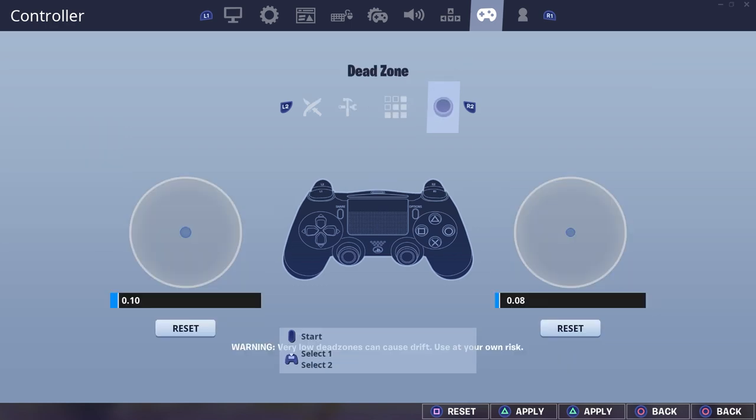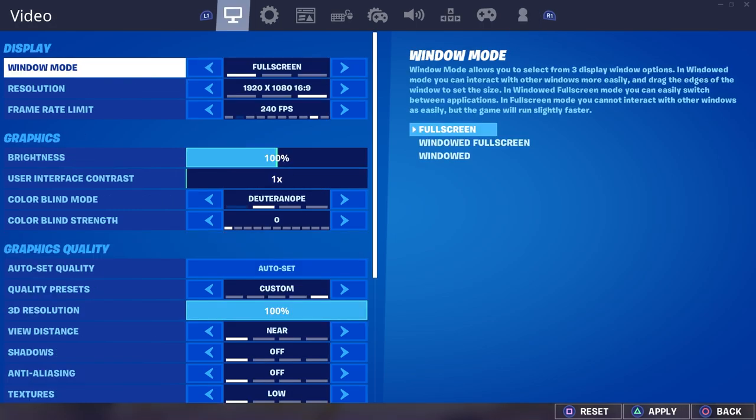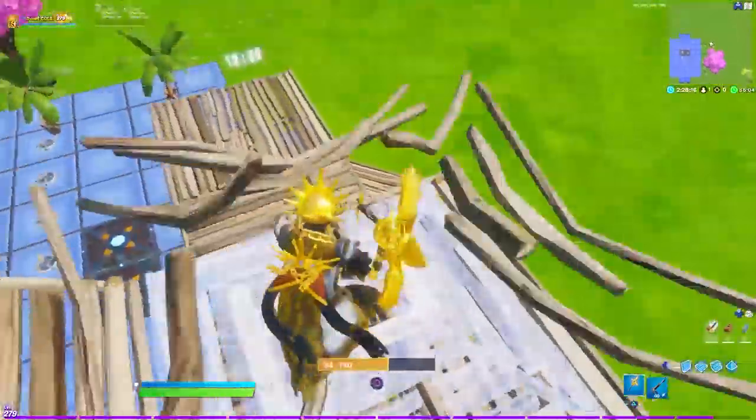Dead zone is actually really important — it affects how your sensitivity feels a lot. So make sure you're copying the dead zone from other players if you're copying their sensitivity settings.